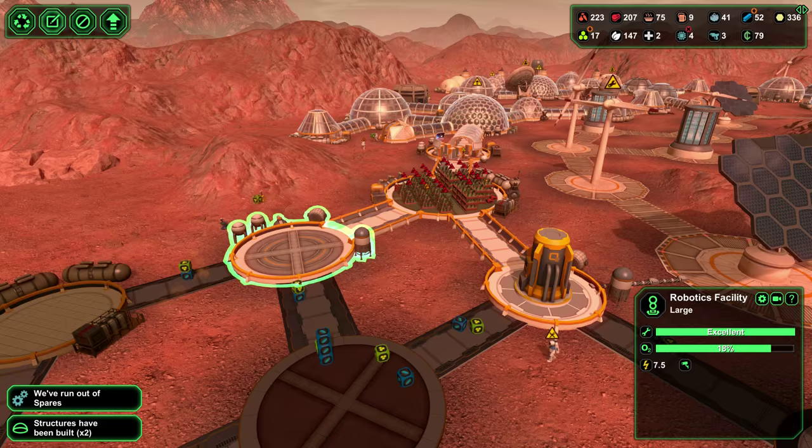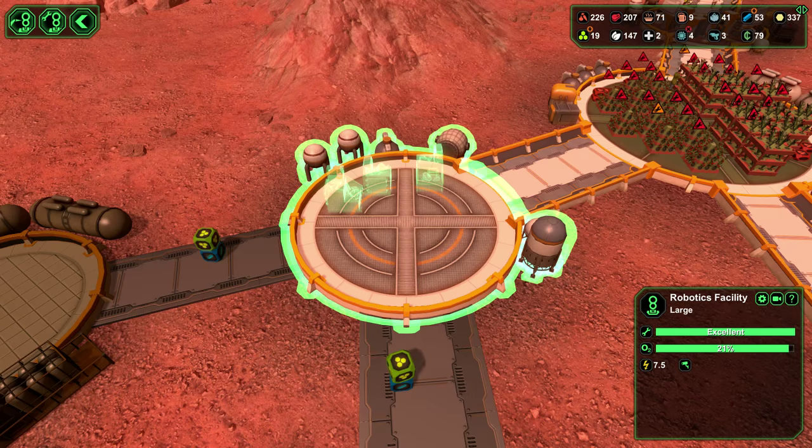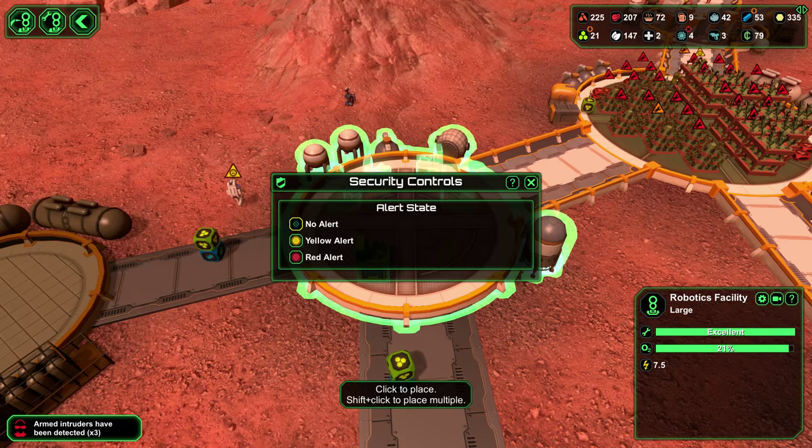Okay, this is the robotics facility. Let's do a bot workshop which will be here, here, here and here - four. Uh-oh, uh-oh - we're going to need red alert, everybody attack. Five armed intruders?